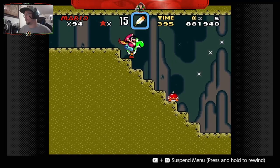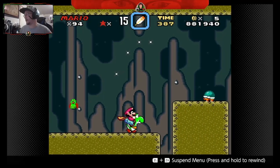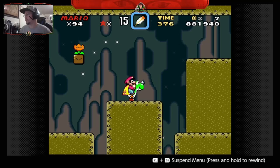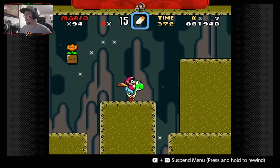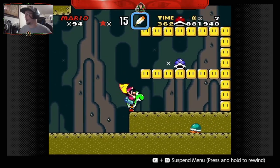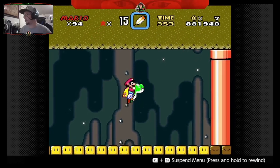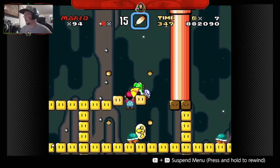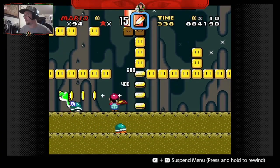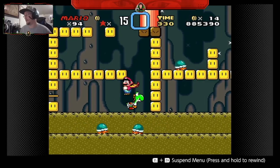Yoshi's helpful because he can hop on the spike guys. I spent a lot of time in this level, you know, when I was young. Here's something cool — you can grab that blue turtle shell and you can fly. I don't know how all that just went south on me, but it did, it went south real fast.